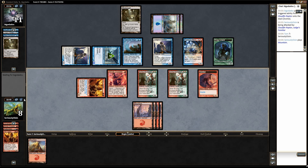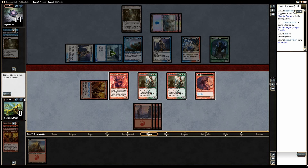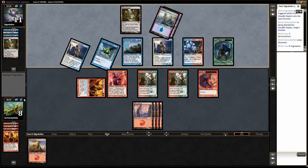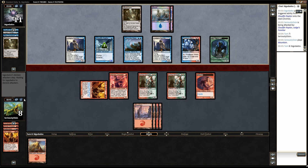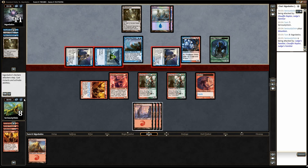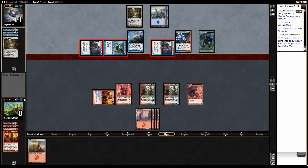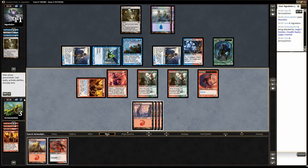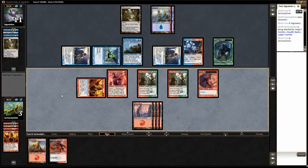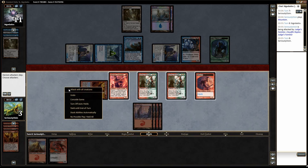Even if I draw something next turn that lets me basically trade for his entire board, the flyers kill me the following turn. And Searing Blood does not kill that Raptor anymore. We take all that damage, and the Cackler is not going to clinch it. I'm going to send with everything here — just because reasons. But we are dead.